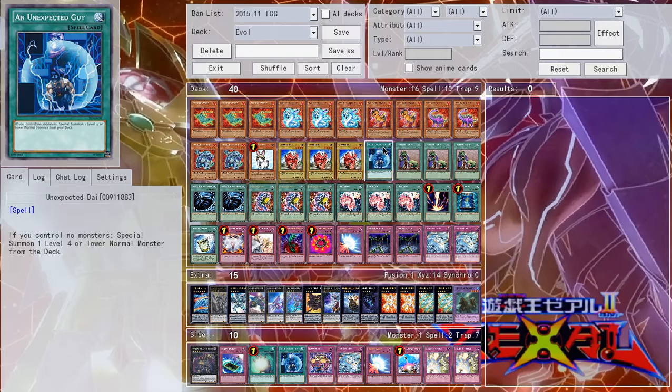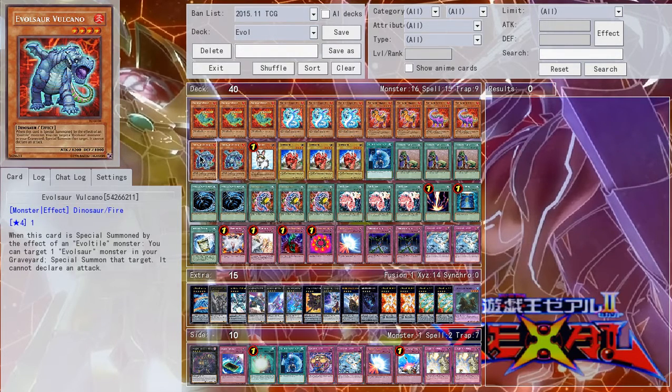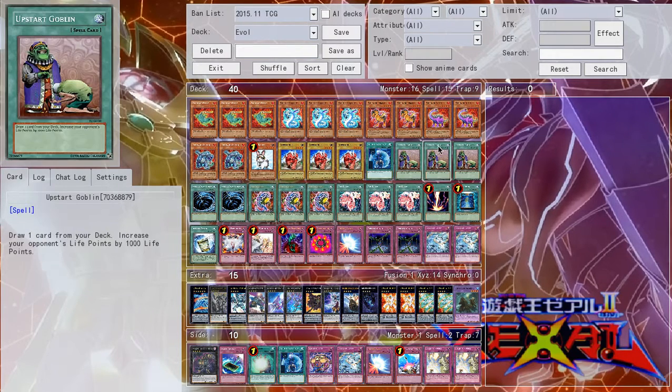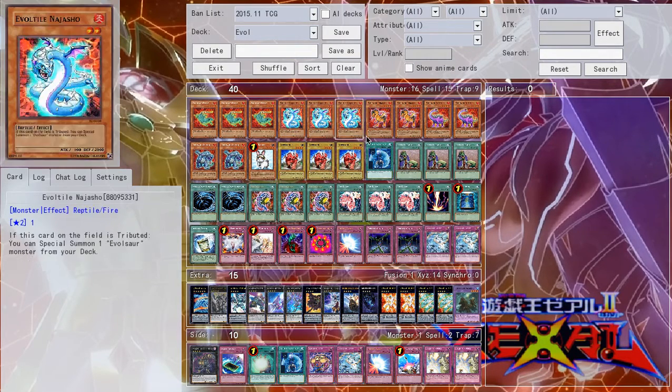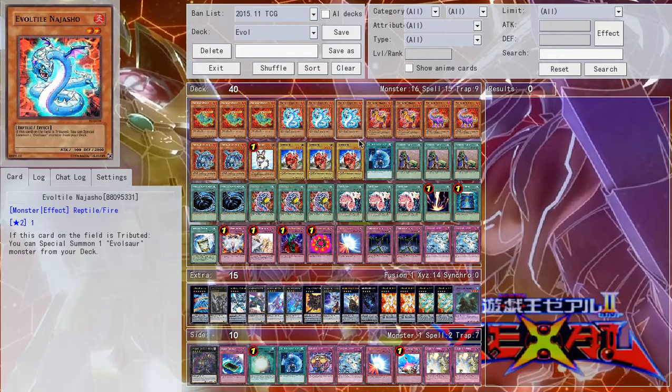Some people like to play more copies of Unexpected Die, but one seemed to work well enough for me. I didn't really want to see it too much — it's just kind of nice because it gives you another decent first-turn play. You can activate this into a Sabersaurus and then Normal summon one of these if you happen to be unfortunate enough to draw them.